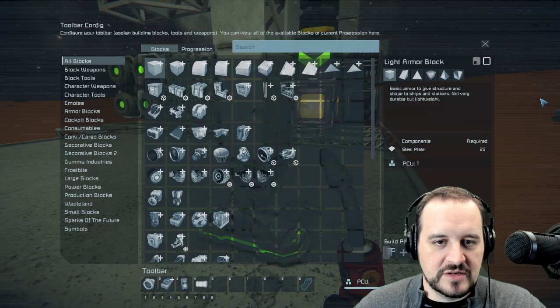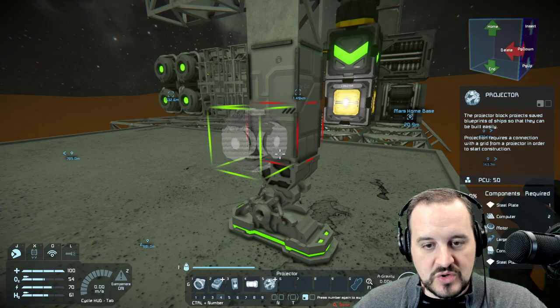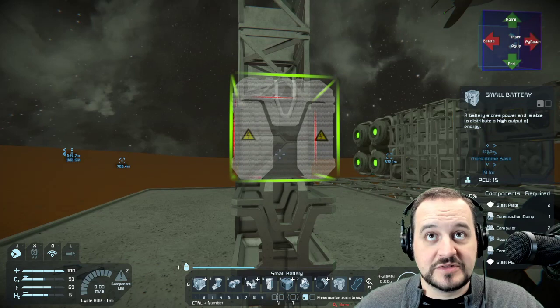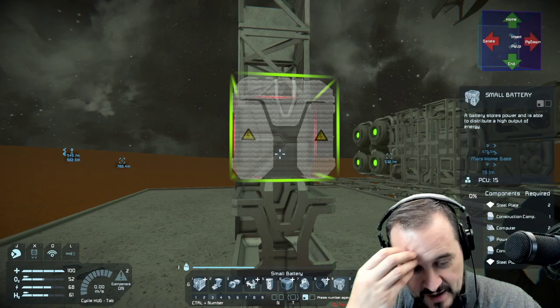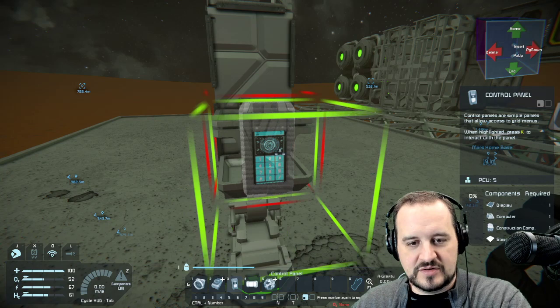Come back to my screen, Ctrl+4, G menu, 'projector' — there it is. Drop it in. So that's all we need for this little setup. Grab the small battery — it has to have power, almost zero consumption but more than zero. Go to my toolbar and grab the little control panel — it's just the most basic blue panel in existence.